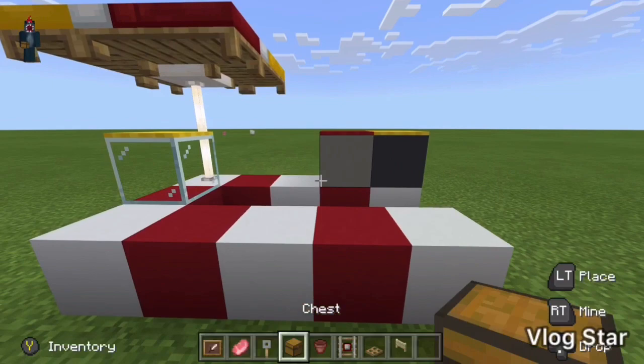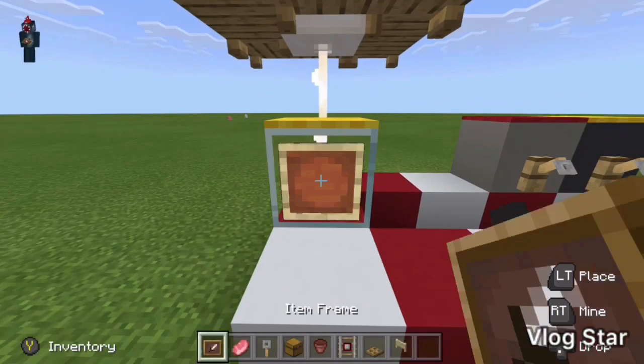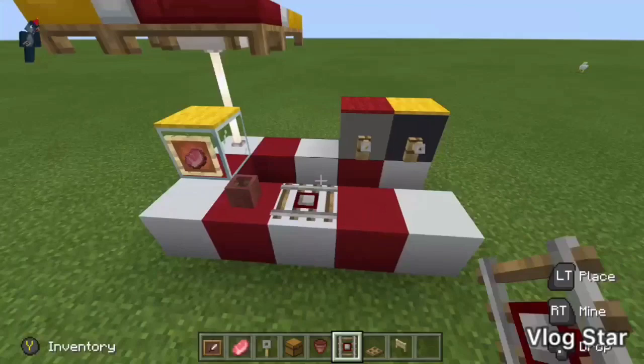You want to start by putting tripwire hooks on the light gray and gray concrete, then an item frame and pork chop on the glass, and a flower pot and detector rail looking like that. This should be what it looks like so far.